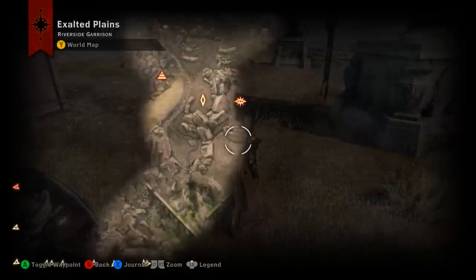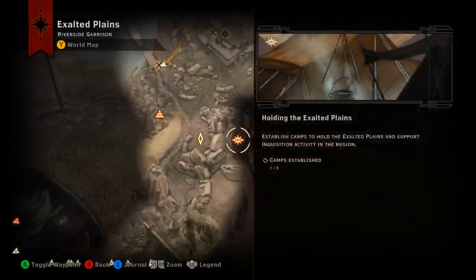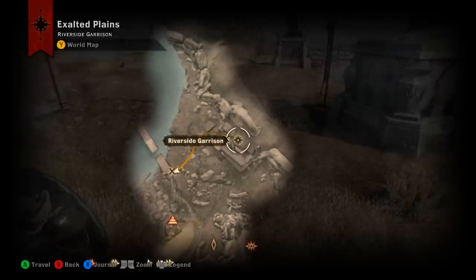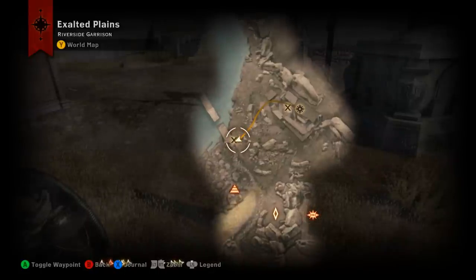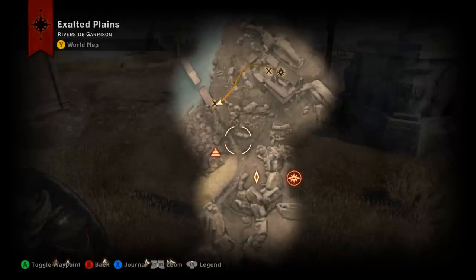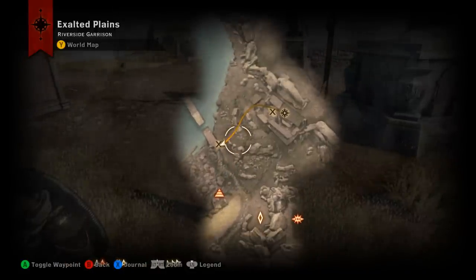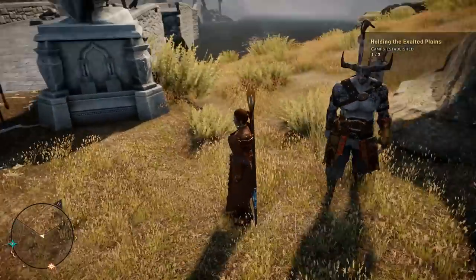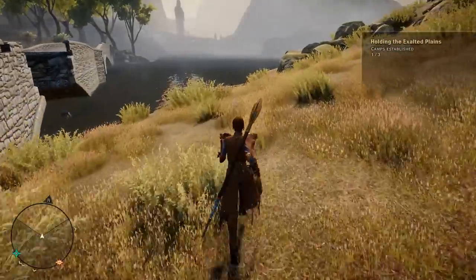There are some nasty guys guarding that camp, just FYI. But back to the reason for the video — Riverside Garrison and Pont Augur is the best place to start as a point of reference, since I didn't want to take you through a long video of me riding up here on my slow little mount. Once you get out here, here we are at the bridge — head down along the coast here.